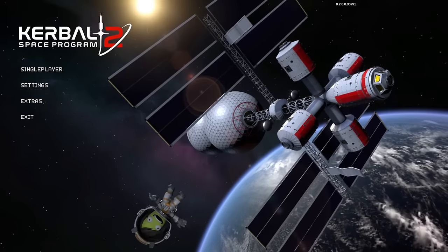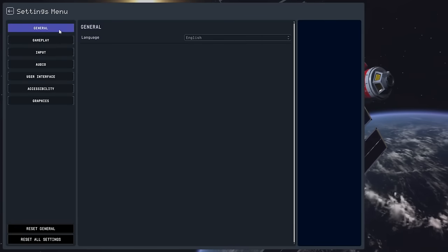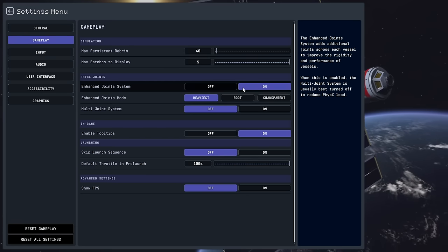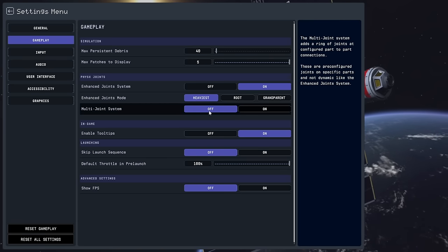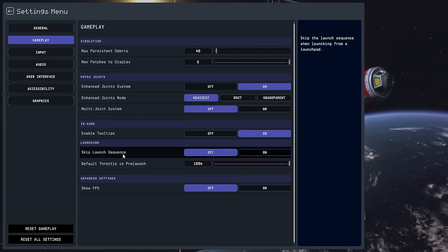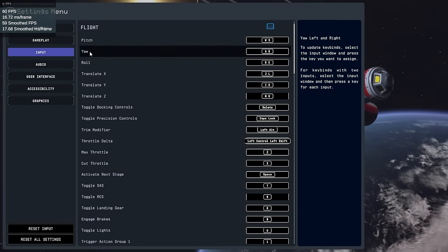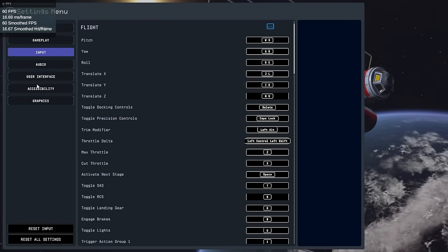A few things to note: this is the Steam version, and we will be starting a clean save. Settings are English, 40 persistent debris, and enhanced joint system is on — apparently that is new. Multi-joint system is off; we may reconsider that. Skip launch sequence is off. As for anti-aliasing, I haven't really seen a point to setting it high, and it probably hurts performance. Everything else is high, though.